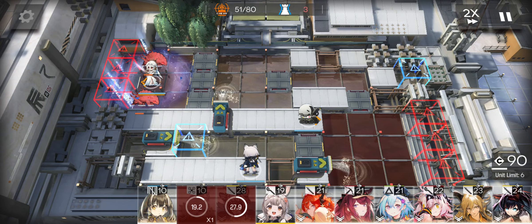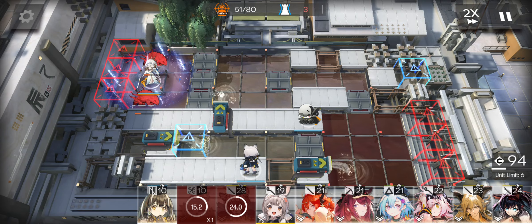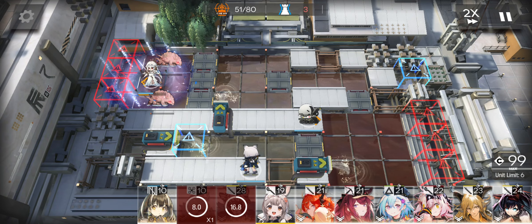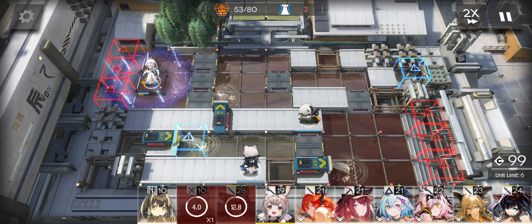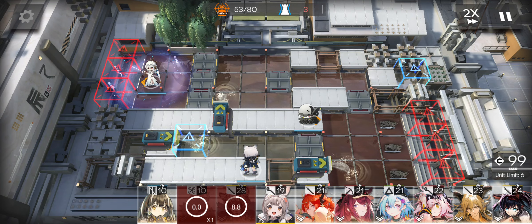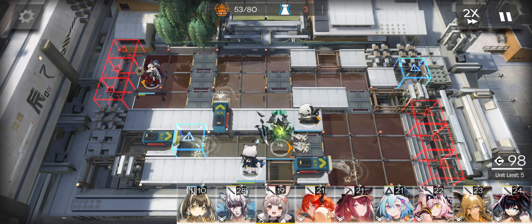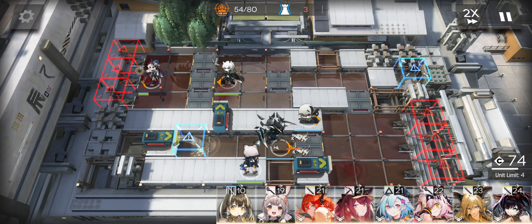As you can see, she can kill those enemies too, so you can farm faster. Redeploy the monster right there and put Silver Ash in this space.